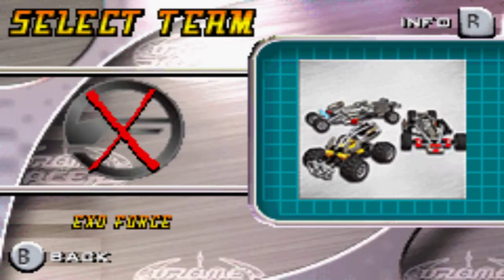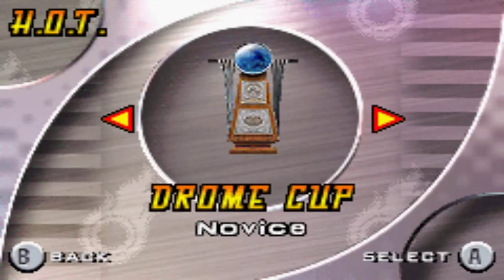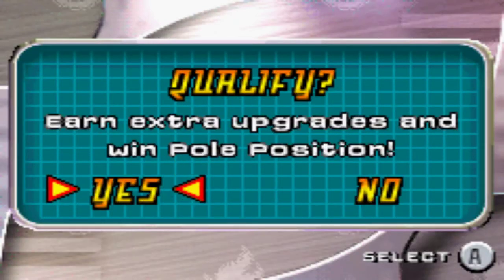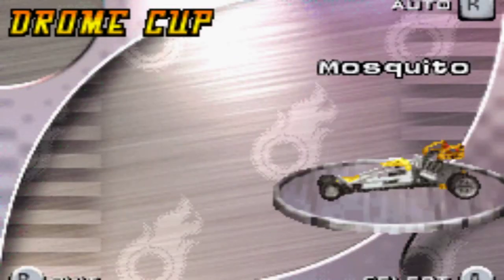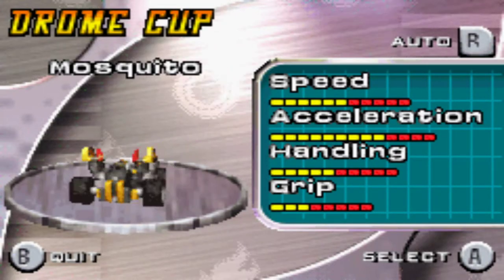Nitro and Exo Force — which I haven't unlocked yet. I guess we'll go with the intro. A Hot Drome Cup, which is novice. Must finish in the top three to unlock the next cup. Bring extra upgrades and win the pole position — qualify. I get to pick a car... no, I don't. I can only pick Mosquito.